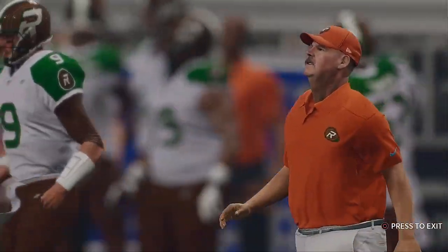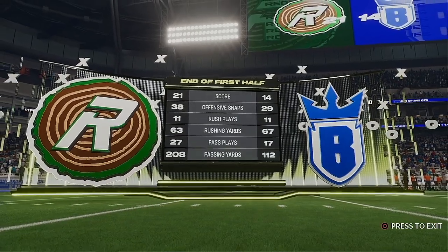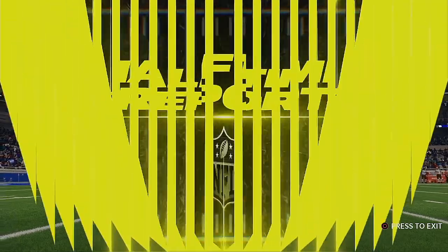Three seconds remain in the half — on is the field goal unit to see about getting three points. This will be spotted on the midfield logo, a 58-yard attempt. It's leaking to the right, and he missed it — no good. We have reached halftime with a touchdown being the difference on the scoreboard. Off to EA Sports Halftime Report.